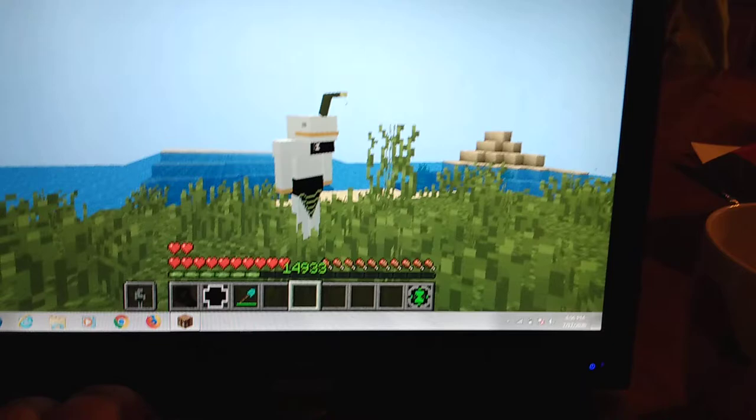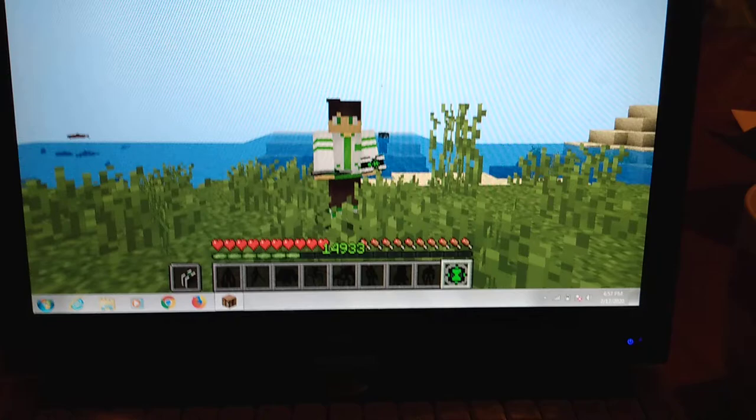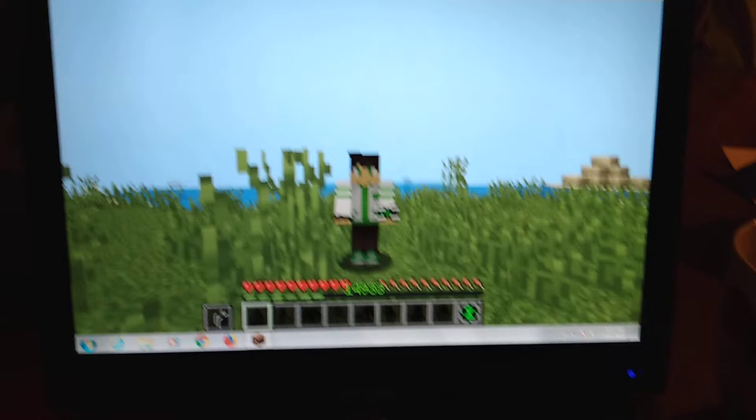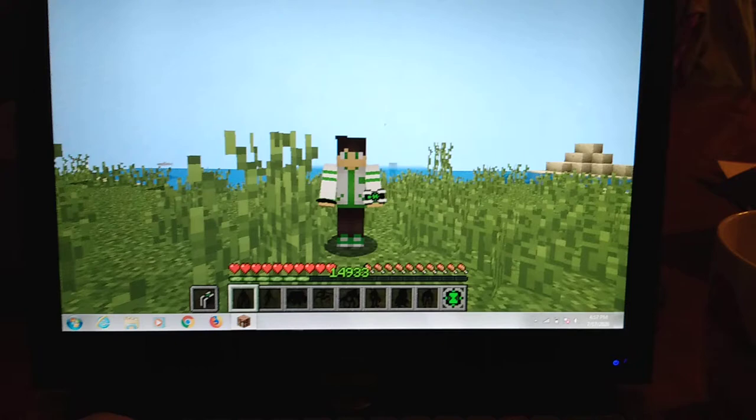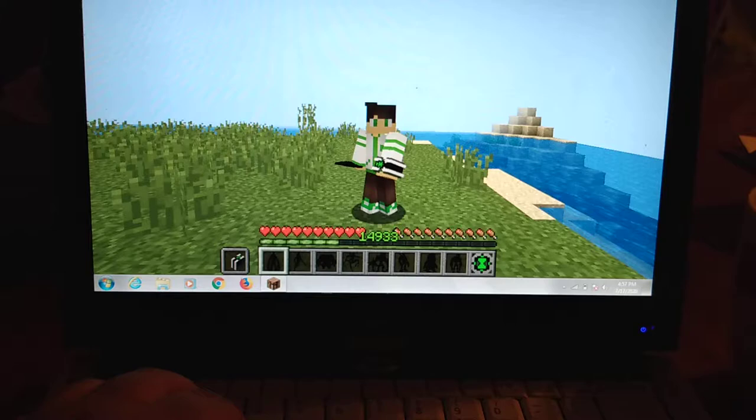Now let me show you the other alien abilities. Upgrade — you can upgrade a lot of things in Minecraft: a furnace, a brewing stand, a beacon, whatever those are called. He can also become an iron golem, a piston, or a boat.